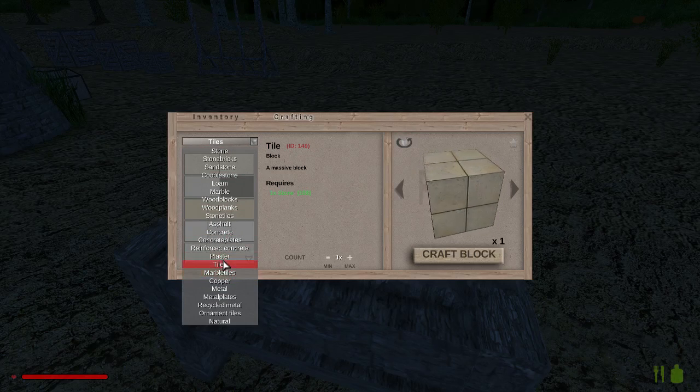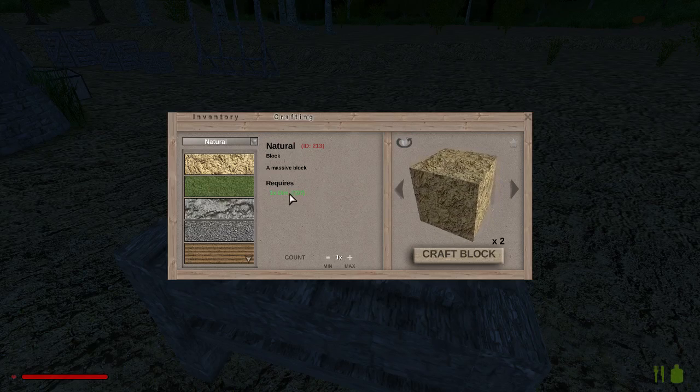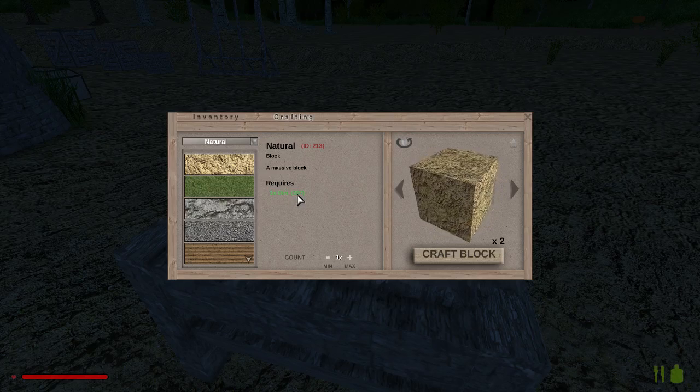What I'd really love is if I could make it out of dirt - I'm sure I could before. Oh well, I must have got it wrong. So I've been mining a load of dirt. But here we are - I was just about to give up. Under the 'natural' category, as you can see, I've been mining a load of dirt. Let me show you where we got this dirt from.